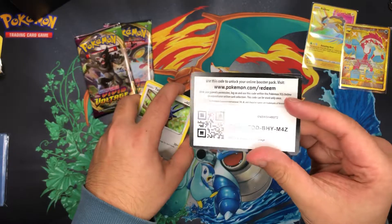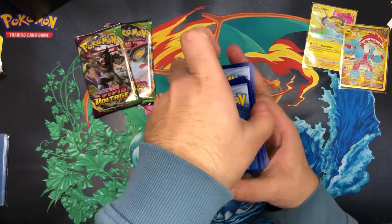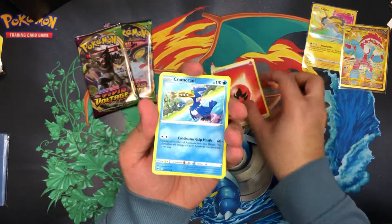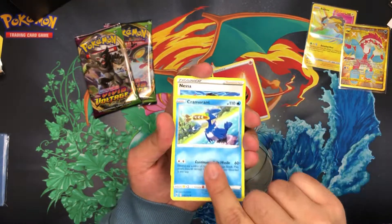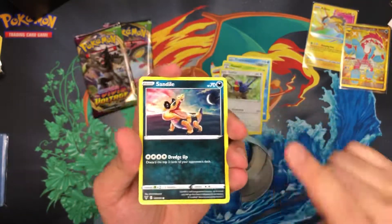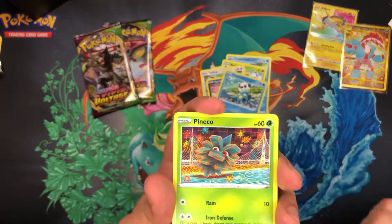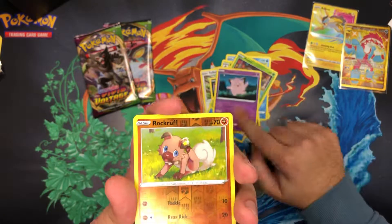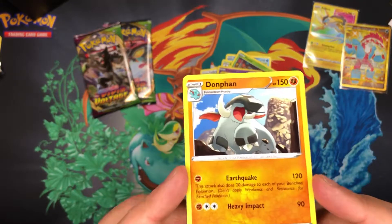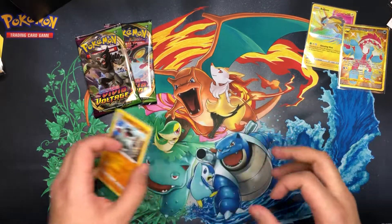Code card there for you. Krabby, Nessa, Roselia, Taillow, Sandile, Oshawott, Pincurchin, Clefairy, Reverse Holo Rockruff. And on the back we've got a regular Rare Duraludon. I hate seeing this card after pulling so many out of my pre-release kits.